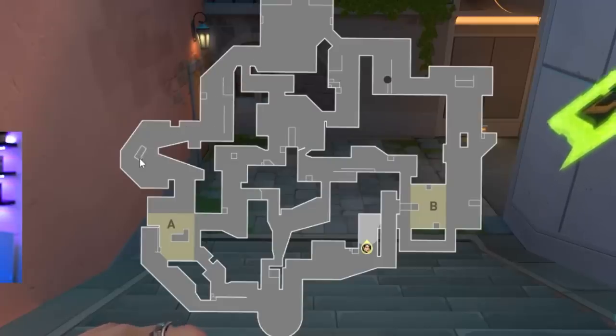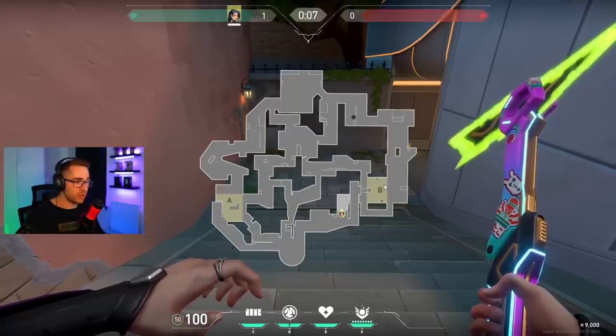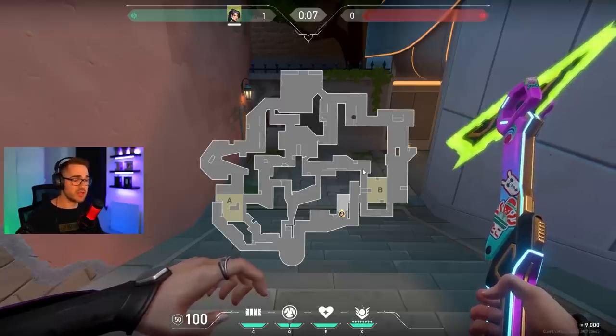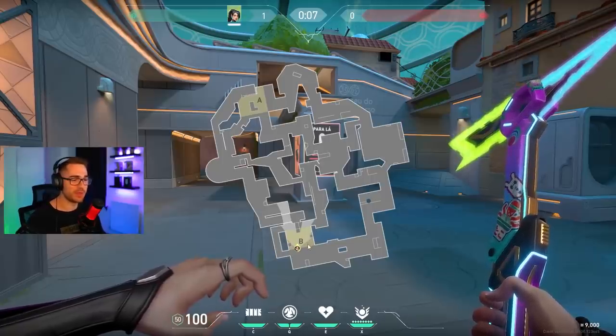Those are the three entrance points from defender side. Attacker side seems more complicated but all routes lead to the same points. From attacker side you can run down that random cubby to A site, or go straight into the attackers' mid lobby, taking right or left toward A site or wrapping around toward mid B. There's also a door to access the mid B area. Rotation times seem like they might take a while — from A site you'd mainly go through mid. That's the map walkthrough. I'm streaming this weekend so come check it out.